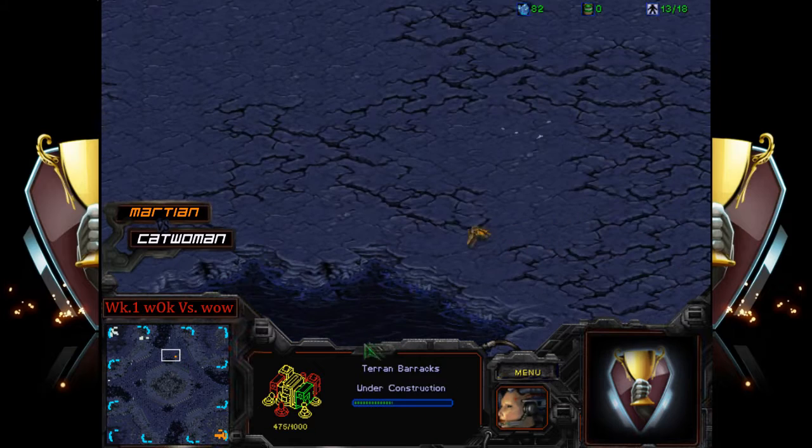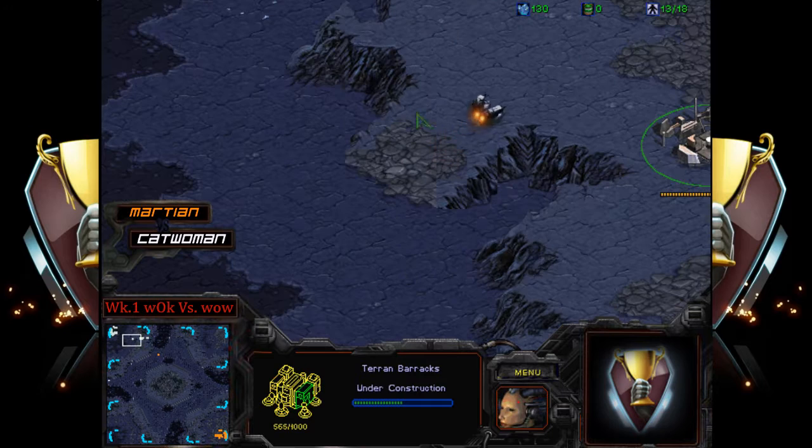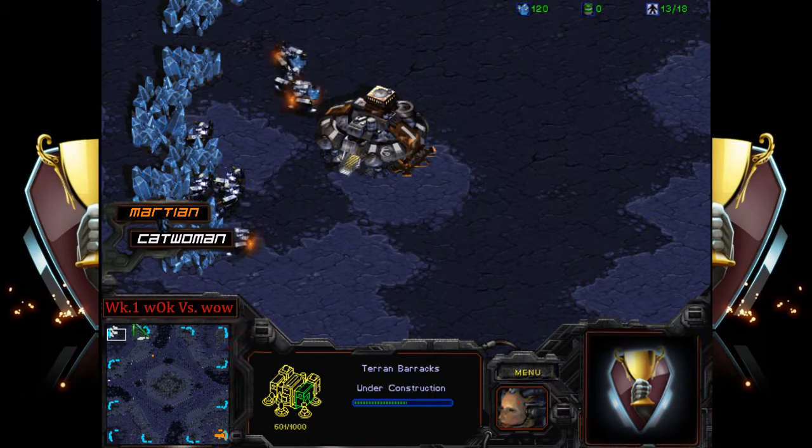Maybe one or two unit hits here and there won't really make the difference. If you guys didn't know: if you're on the low ground, you have a missed chance of hitting something on the high ground — that's pretty much what that means.